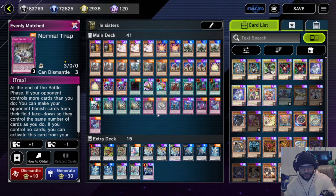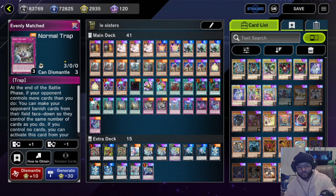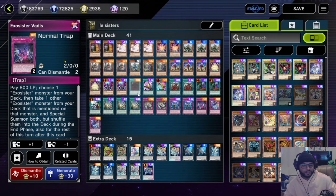I was playing without Evenly Matched but because I was getting evenly matched all over the place I decided to play it at two just so I could Cross Out it and then break boards if I need to. We're running two Infinite Impermanence — Cross Out Designation helps too; this thing is just really nice this season, if I could play it at three I would.